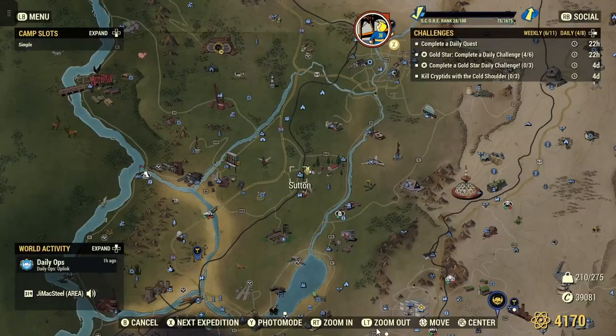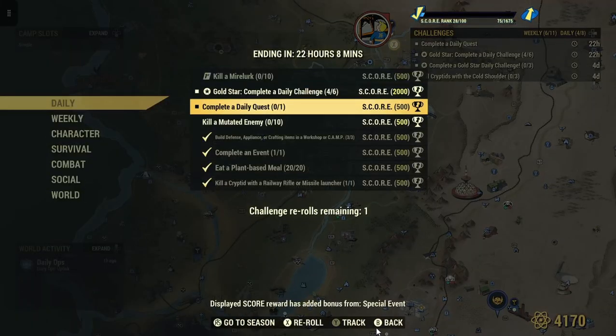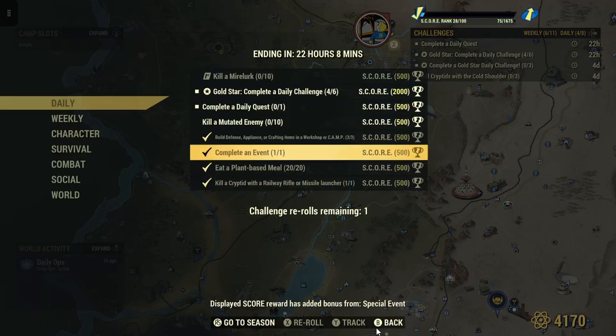Once in a while we get a daily. Complete a daily quest, one for 500 score. In this case because it's double score weekend. Don't get daily quests confused with events — they're not the same thing.